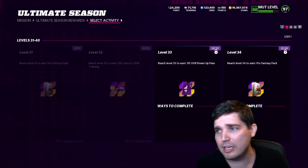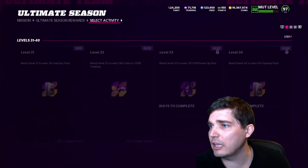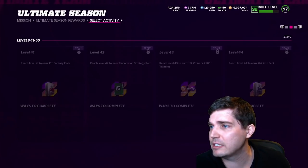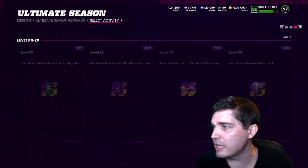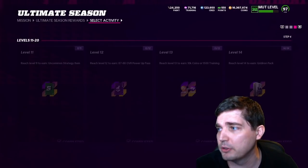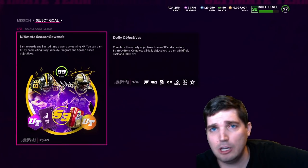In one day's time you can get up to ten thousand coins if not more. Looking at around level eleven to twenty, you can see ten thousand coins just for reaching level thirteen. You get power passes and that kind of stuff. So you're just trying to acquire a little bit of coins and then get the gap pack method going.